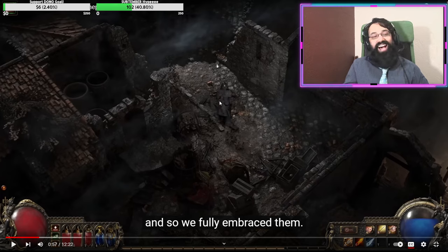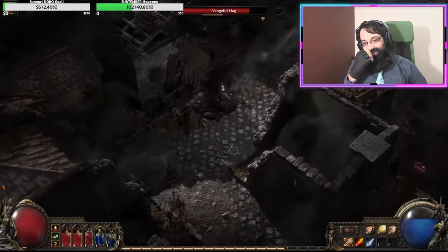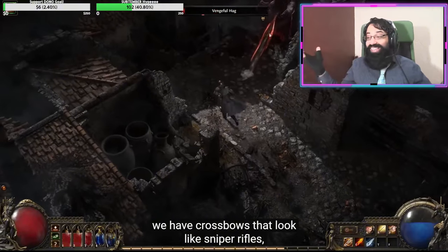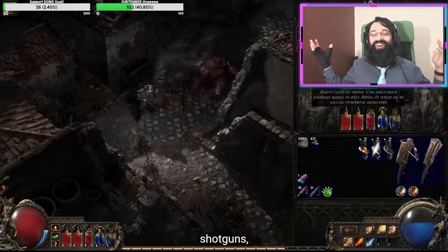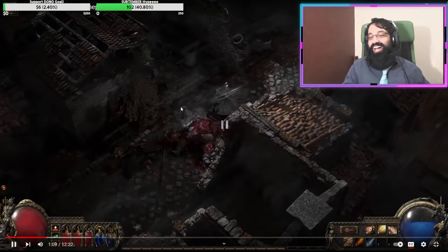Man, I love the Path of Exile development team, I really do. This is so silly. In Path of Exile 2 we have crossbows that work like sniper rifles — what did I just say — shotguns — what did I just say — and assault rifles! Oh my god, I did not see this video before, by the way, this is my first time watching. It's just intuitive though; a lot of Path of Exile is very intuitive.